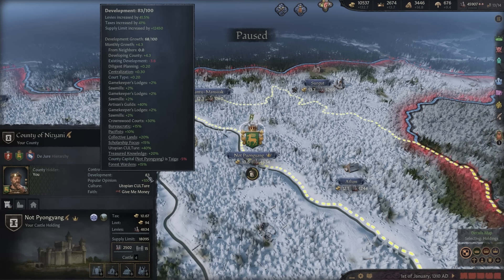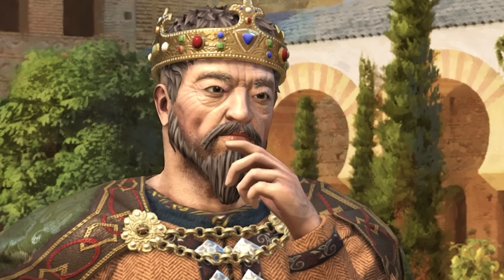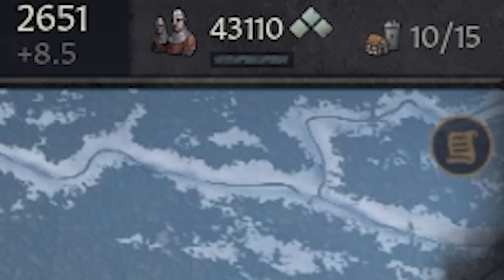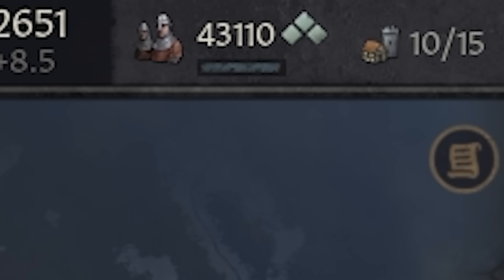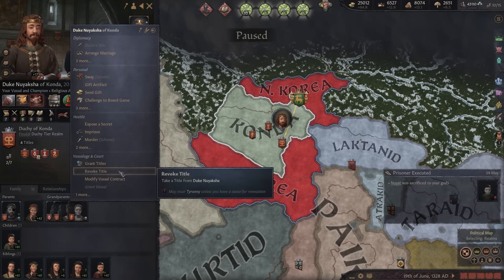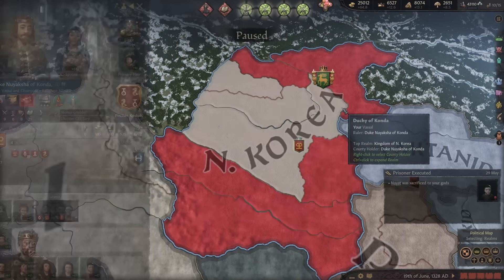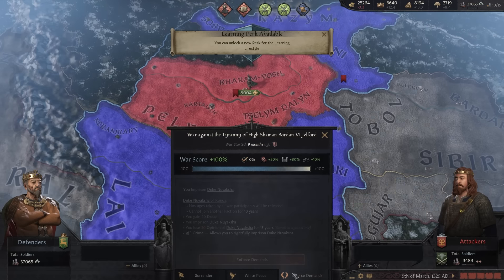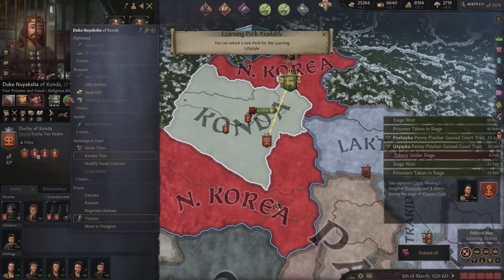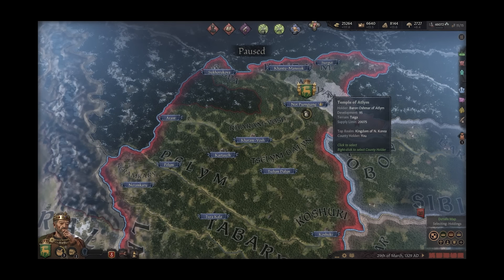In our snowy capital we're currently sitting at 83 development. Borden Jelford the sixth noticed he still had room for more holdings — who needs a pesky vassal when you have room for more? I revoke this man's titles, he rises up against me, and does not stand a chance. We clap him up with our elite units. We enforce our demands and revoke all of these guys' titles. New Korea reigns supreme.